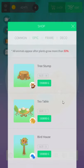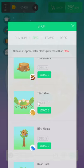Tree Stump animals. All animals appear after plants grow more than 50%. Oh, so the tree stump summons a red panda. Tea Table. I don't have nearly enough for this, but the button is still green.